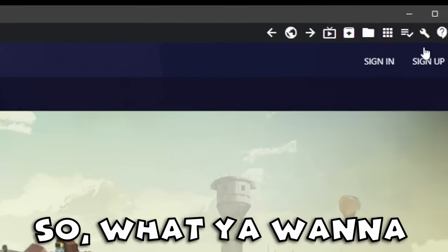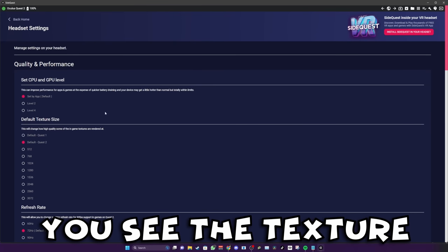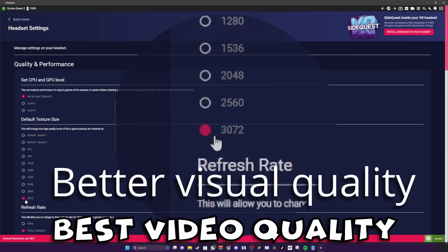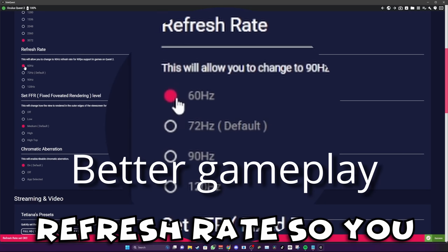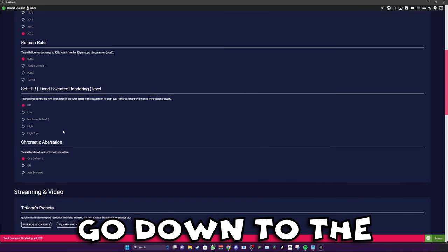So what you wanna do is come up to the spanner icon up here, click on it, go over to me. You see the texture size — go down to 3072 for the best video quality you could possibly get. Go down to 60 Hz refresh rate so you can get my gameplay, because you want my settings.